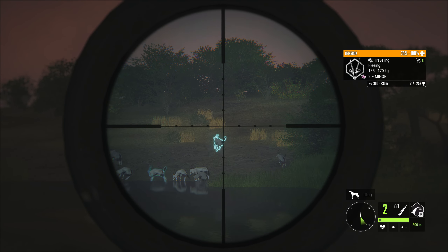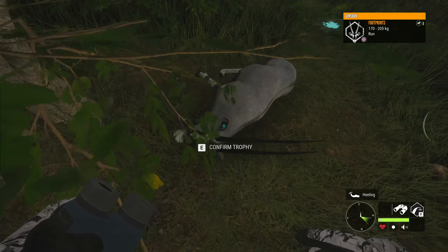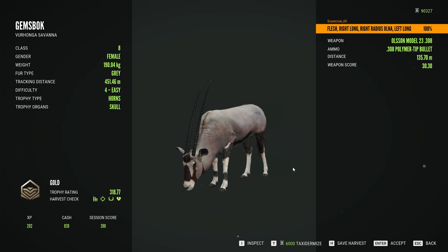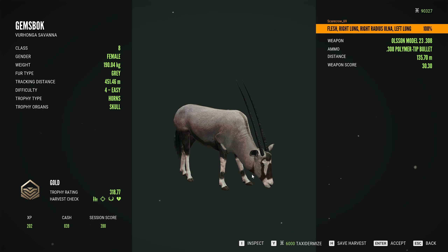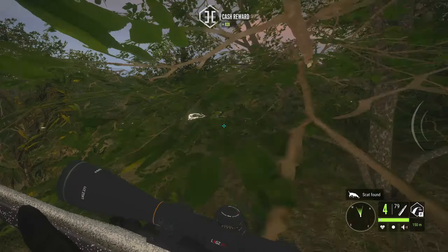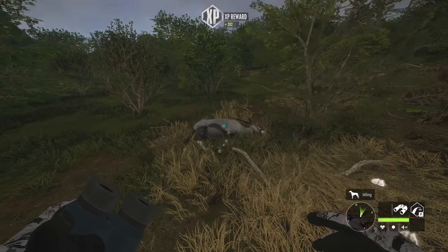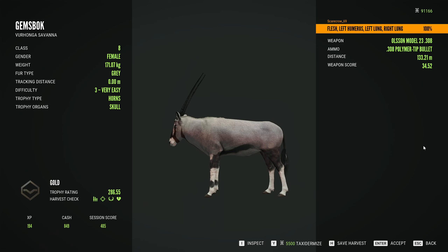That is going to be a lot of dead Gemsbok, and there were even some that we didn't see there. Here is one of the Gemsbok - this one is quite a nice looking level 4. 318.77 is not going to be a diamond, but that is a great start to the day with a nice little double lung doing its job. I do really like the 308 bolt action, it's a pretty reliable rifle and just looks and sounds incredible. The only reason I don't use it too much is because I'm most of the time going for the most efficient gun, which is the 308 AR for that class range.